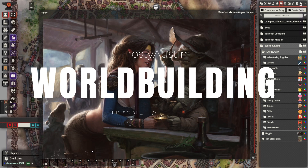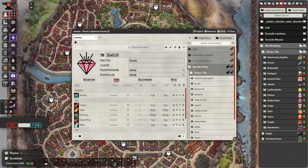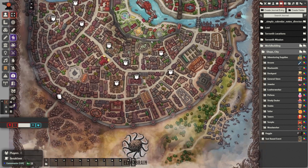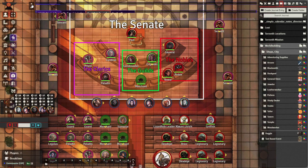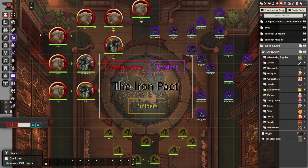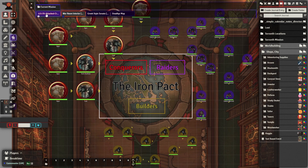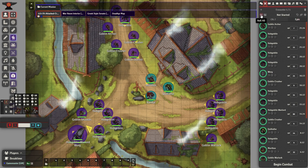Welcome back everyone. Today we're going to craft a tactical combat encounter for your consideration. Last episode we created a fantastic connected city map full of automated shops. The episode before that we created fantastic factions — here's the Senate, a coalition of lords, adventurers, guilds, and clergy. And here is the Iron Pact, a coalition of different tribes from the Underdark.